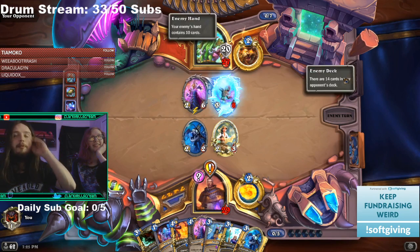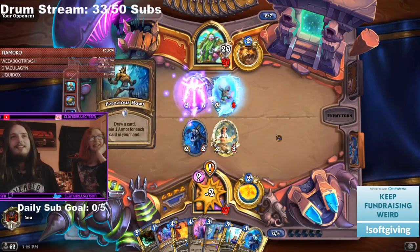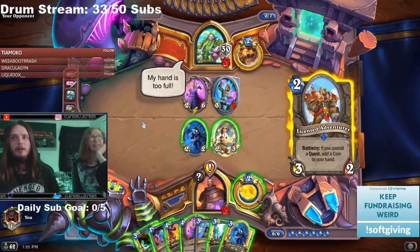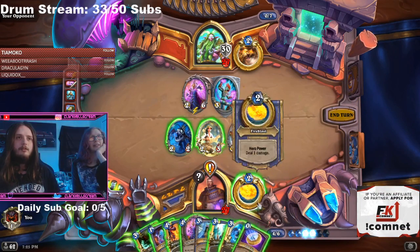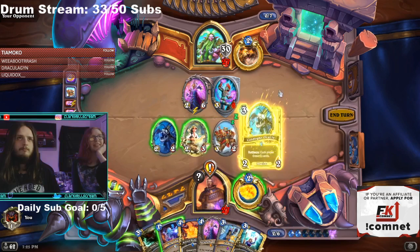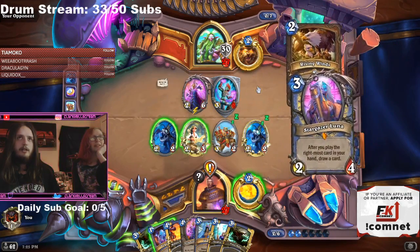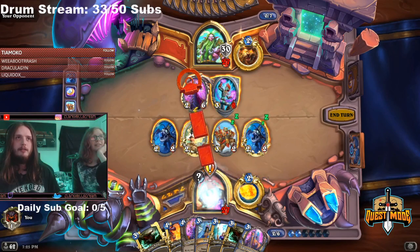This is probably not gonna work, guys. Oh wait — he has Overflow. Maybe this can work then! Let's go! Make him overdraw more. Poison Seeds. Okay, we didn't get rid of his Jade Idol, but if he plays Jade Idol, we're literally conceding — I can't beat that.